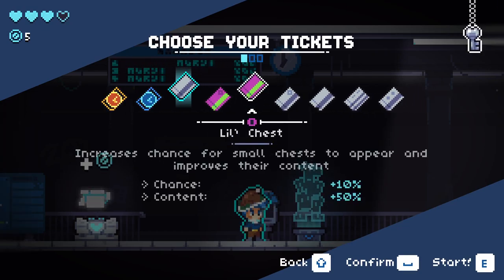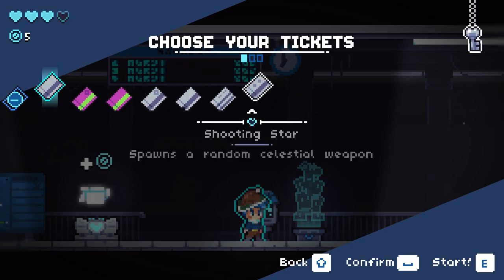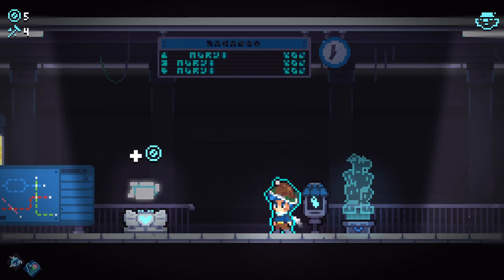Let's shoot open locks in case — don't really care. Increase — don't really care. Spawn a random celestial weapon — okay, we'll go in with those two. I'm pretty happy with those. Let's start our run.